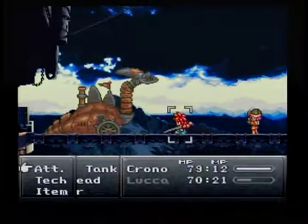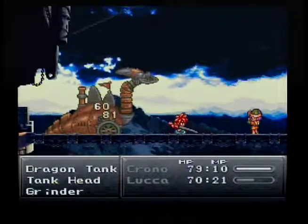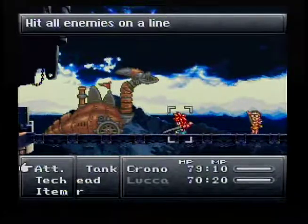Luca's flame toss does a pretty good amount of damage and I can really wreck this thing hard. I should be done in no time. It's storing up something in its wheels — I always forget what it's actually doing.